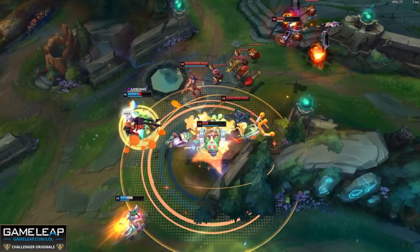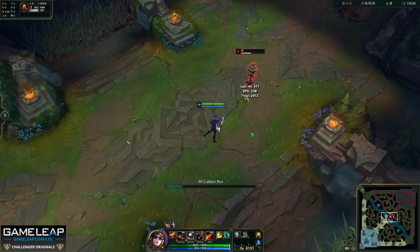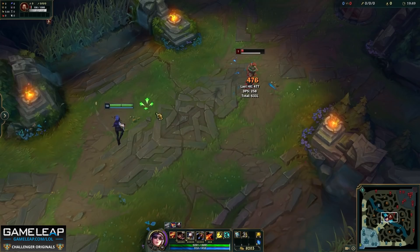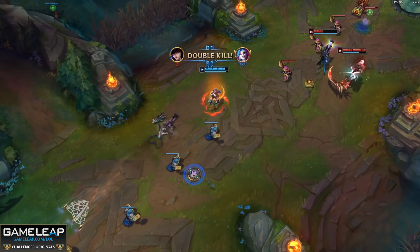Last up, we have the Galeforce-net combo. This is very similar to using your net with flash — it's all about shortening your net's animation and then headshotting the target immediately after the Galeforce animation. You press E, wait just a little bit, then Galeforce, and then auto attack the target coming out of it. All of these combos can have your Q and ultimate added into them. Just remember that when the late game comes around and you're two to three items deep, your damage really comes from auto attacking and headshotting, so your Q becomes less important the longer the game goes on.